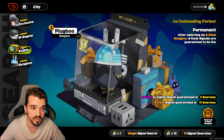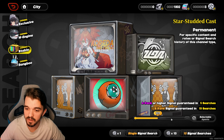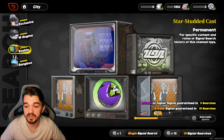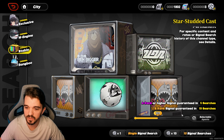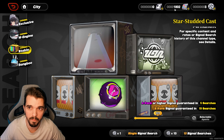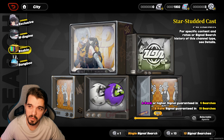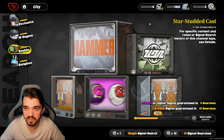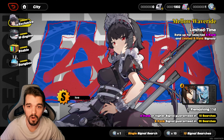One of the biggest tips and the most common mistakes is to spend polychrome on this banner. This is the standard banner, and it is going to last essentially forever. There's no date for this to end, so there's no need to spend any polychrome on it. Do the summons as you get master tapes — don't spend polychrome on this. Spend the polychrome on the limited banner instead.